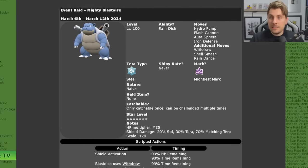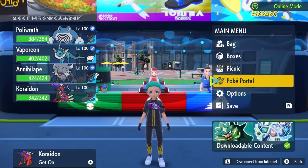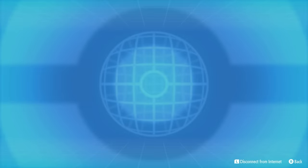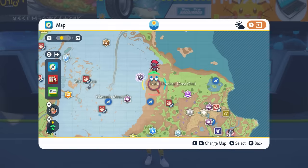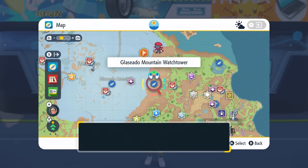The Blastoise raid is running from the 6th of March and finishes on the 12th of March, just before the 7-Star Charizard Terror Raid comes back. To access this Terror Raid, come down to your Poke Portal, make sure you're connected to the internet, go into Mystery Gifts and then Check Poke Portal News. This will update all of your dens, and then you'll be able to locate the Terror Raid Den on your map.